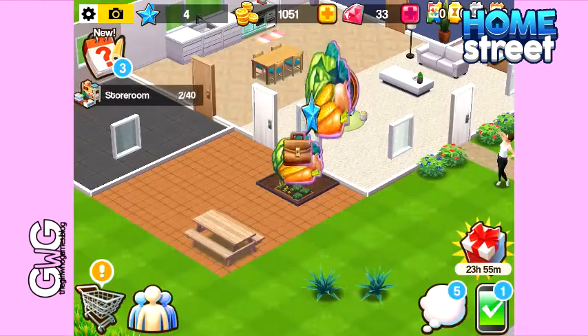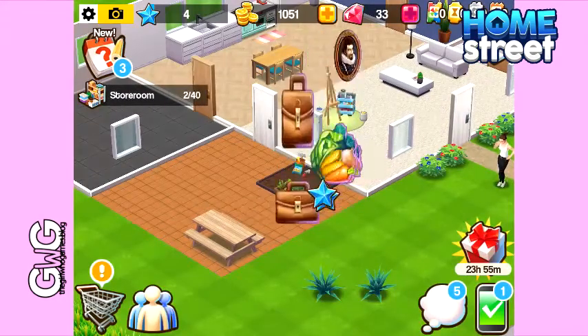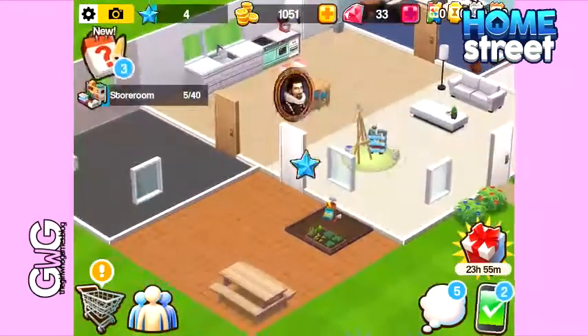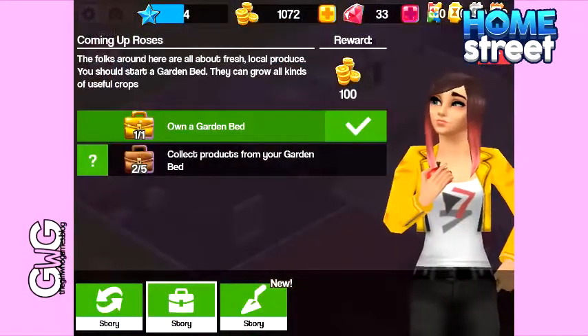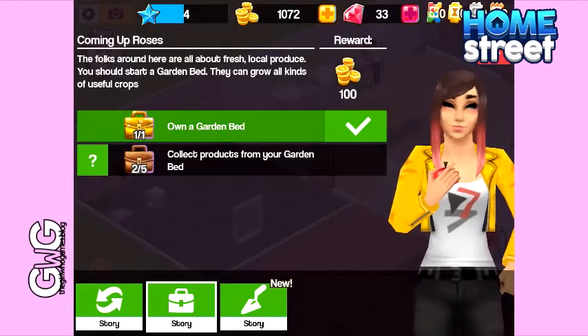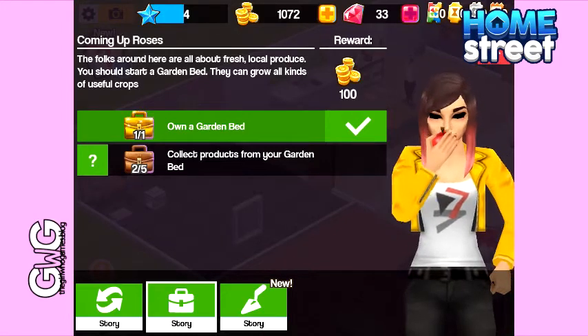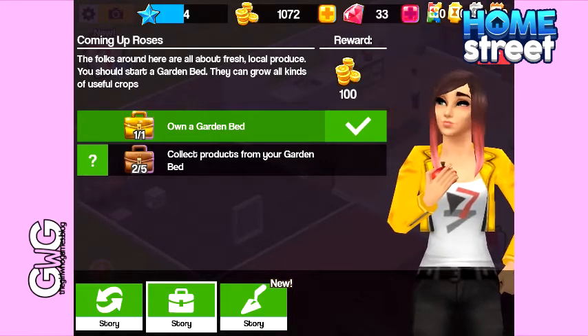When I collected from my garden bed I noticed that I was also getting some sort of bag or chest thing up here. So I went into the tasks tab and I found the Coming Up Roses story. To complete this you need to own a garden bed, which I already do, and then you need to collect five products from your garden bed. So this one is very straightforward.